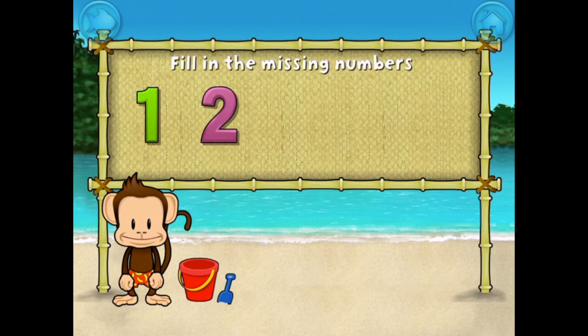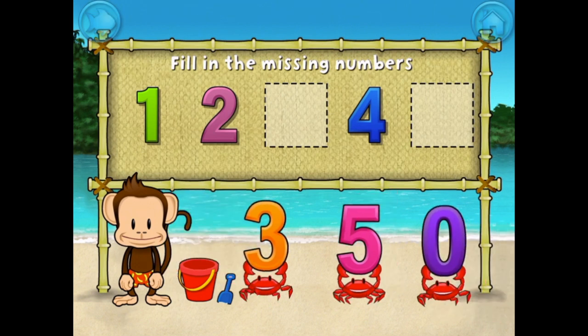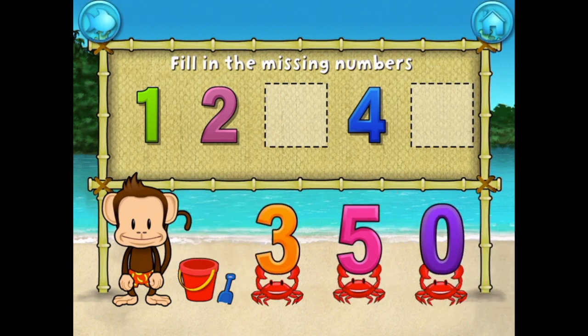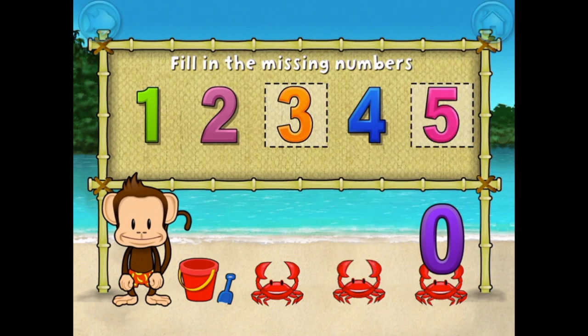1, 2, 4 — these numbers are in order. Fill in the missing numbers: 3. You're doing great! 5. 1, 2, 3, 4, 5. Excellent!